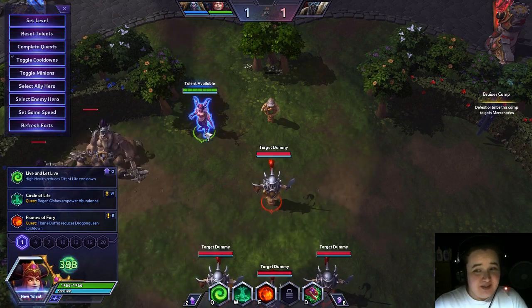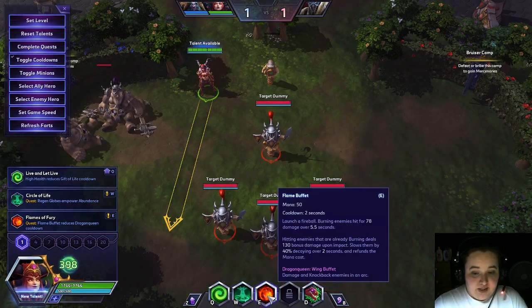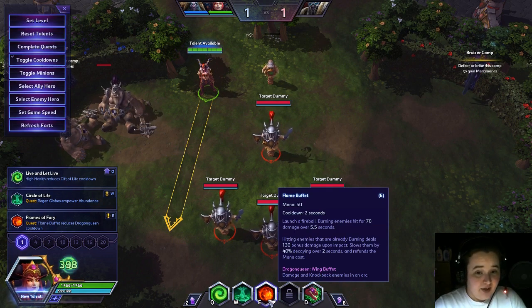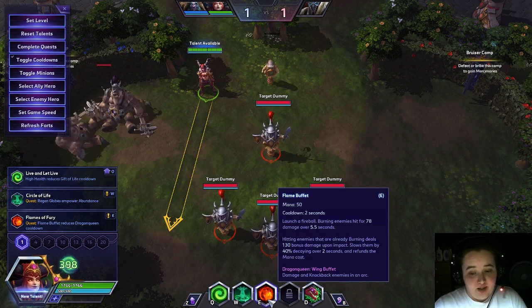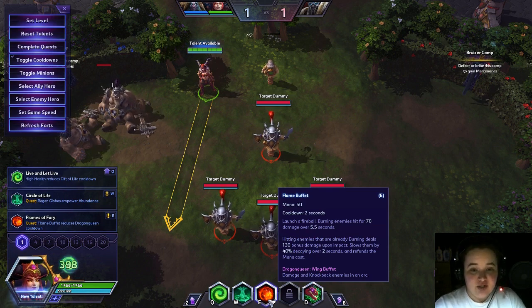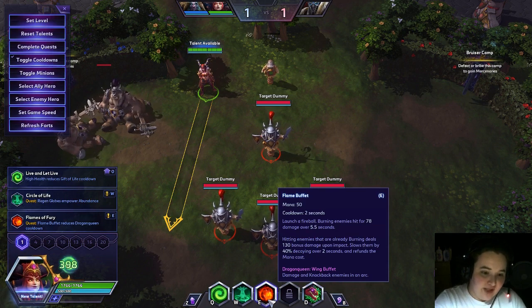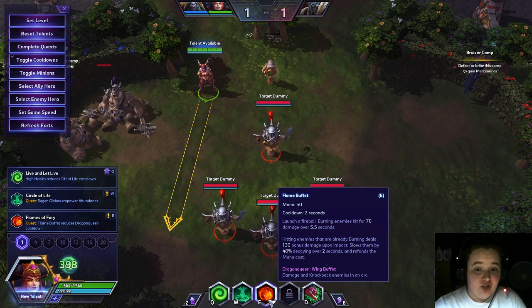For Alexstrasza's E — this is probably the easiest ability to overlook and forget how strong it is. Your E is Flame Buffet. It throws a fireball; the first fireball gives them a little dot, but it's the subsequent fireballs where this ability really shines. It applies a debuff for 5.5 seconds, so take your time aiming subsequent fireballs. Hitting it is huge, especially if your team is soaking well. Ganking people with Flame Buffet in the early game can really change the pace.